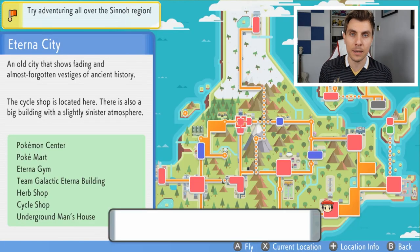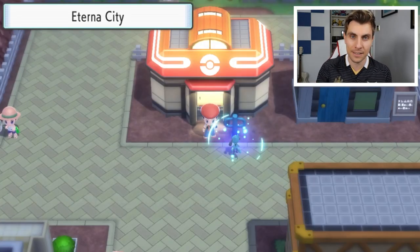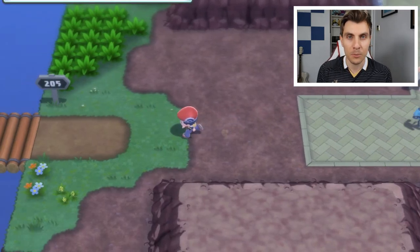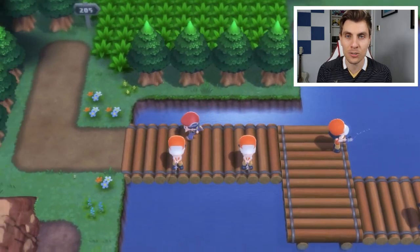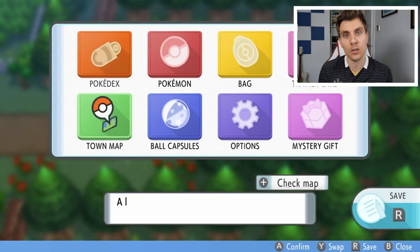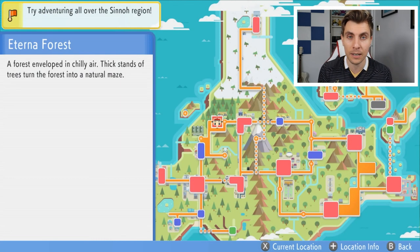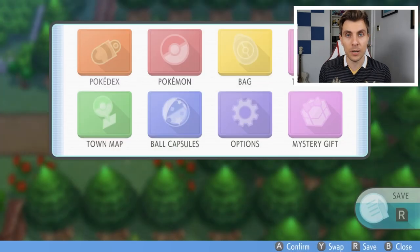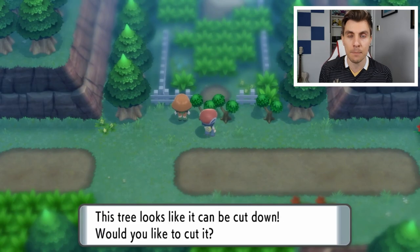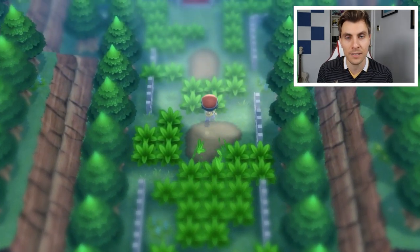Once you're outside the Pokémon Center in Eterna City, this is going to be our starting point to show you where the Haunted Mansion is. You want to take a route west out of the city onto Route 205. This will take you into Eterna Forest, and once you're inside the forest, you just head forward until you get to an area where there are two trees that you can cut down. Cut the trees and make your way through a patch of grass, and you will come across the Haunted Mansion.